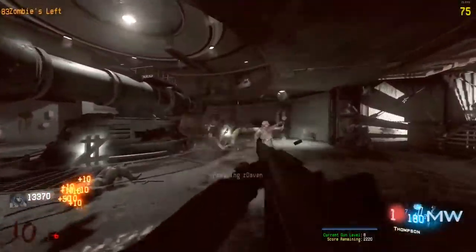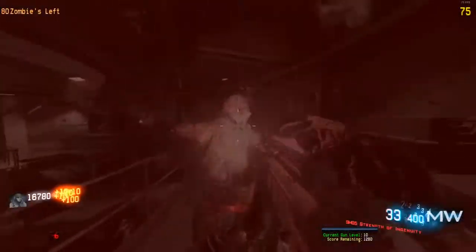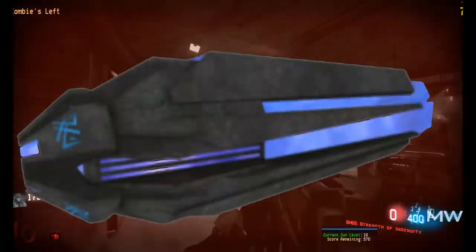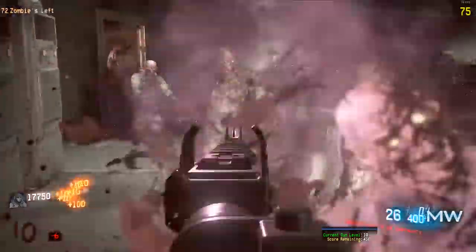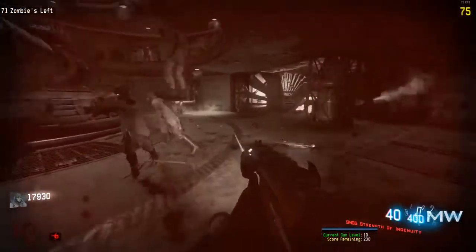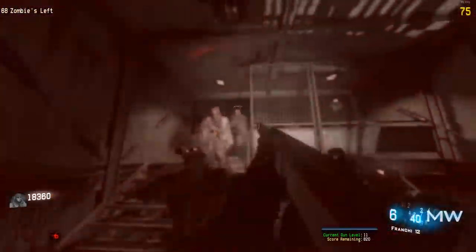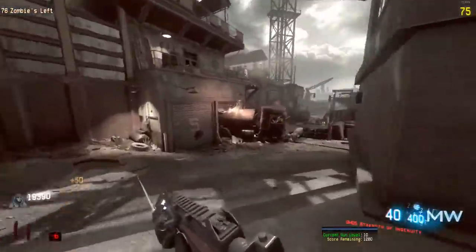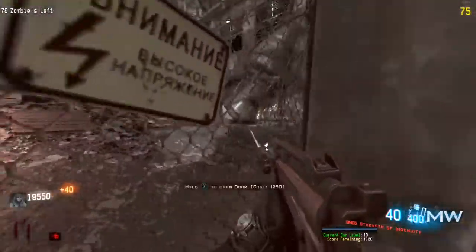One thing I noticed when testing this mod is that all the Pack-a-Punched guns have the Arc Core Reactor from Ghost, which was an Extinction thing — that's pretty cool. This is a very stressful mod; we've already gone down once and it's round 10. Apparently rounds don't really matter, but we're leaving and going to turn on the power.